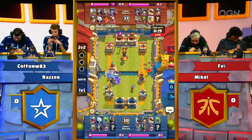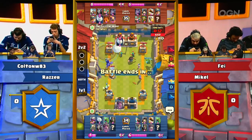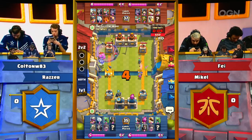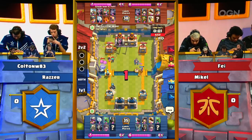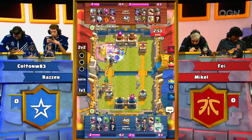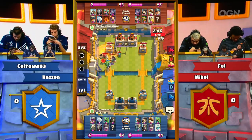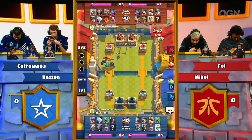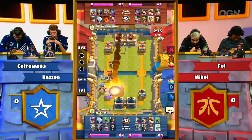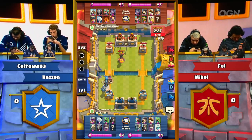It could have been even better had that Skeleton Barrel come down a half second later and not met the bomb of the Giant Skeleton from Complexity. Miner control for Fnatic, double Graveyard for Complexity — they are currently two and one in games when running Graveyard. We haven't seen this deck construction from Fnatic yet, changing things up against arguably one of the top three 2v2 duos in CRL West. Now 15 seconds into sudden death overtime — Giant Skelly picks up the Miner, Rocket on the other side clears out the Musketeer. Big Rocket value from Fnatic, and they take a fairly significant lead.